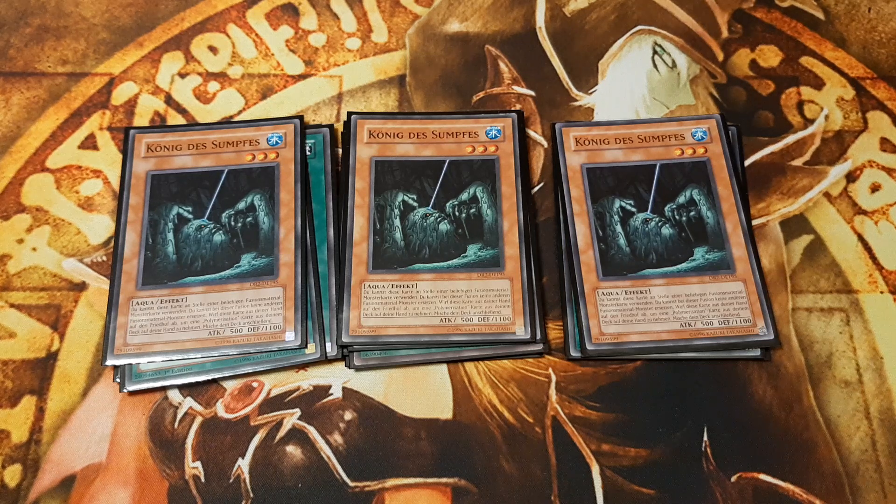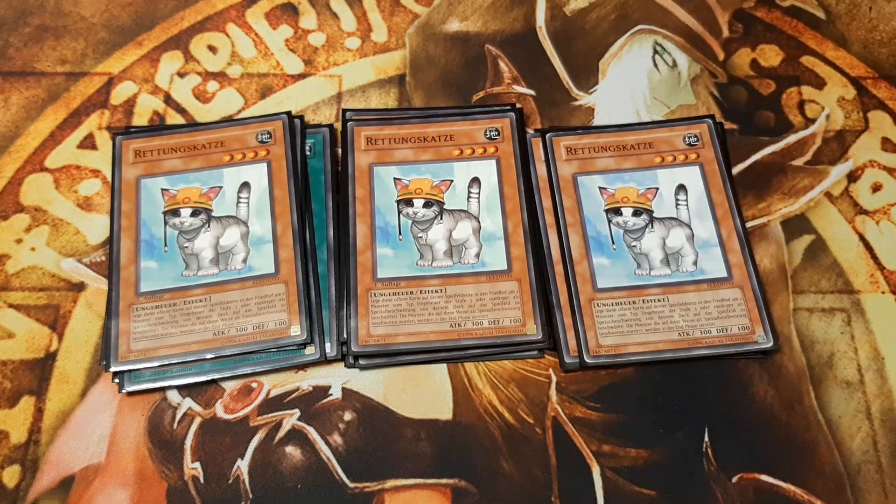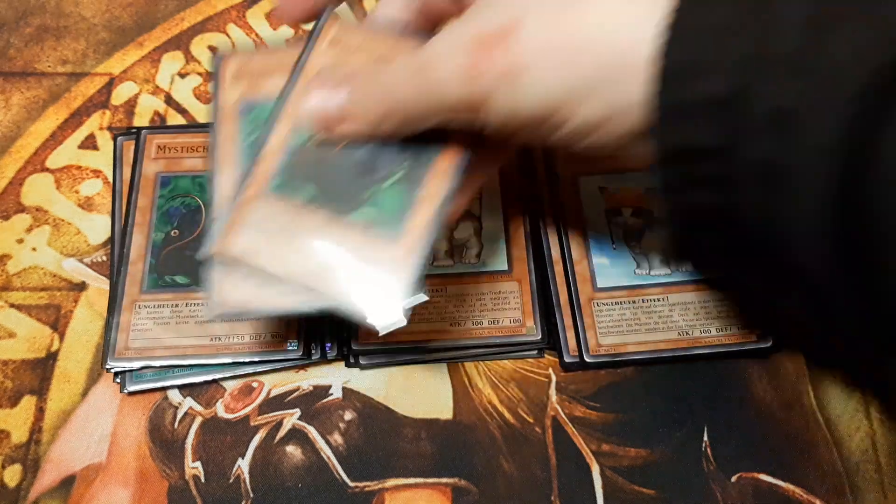The main difference from my first Dark Paladin deck build is the inclusion of Rescue Cat, to turbo out two fusion substitute monsters at once and hopefully conduct two fusion summons within the same turn. Rescue Cat only special summons level three or lower beast-type monsters, so the only monster we want to turbo out is the fusion substitute monster Mystical Sheep Number One.